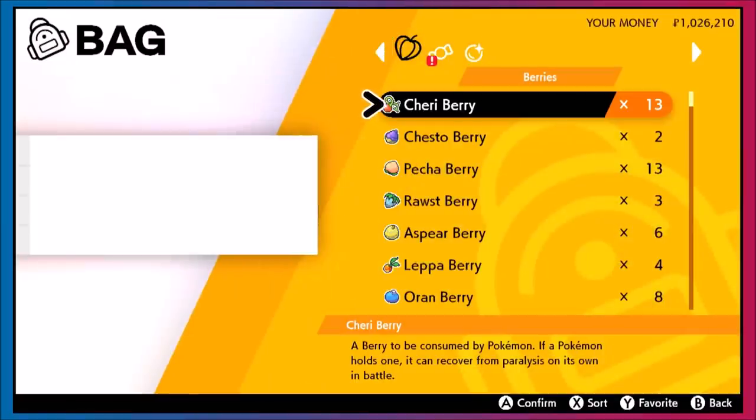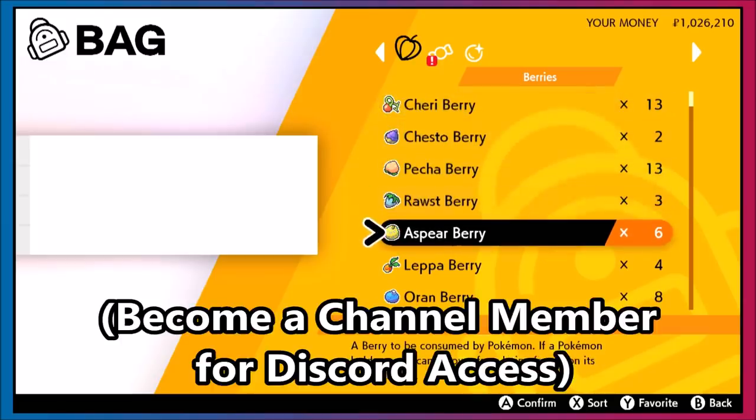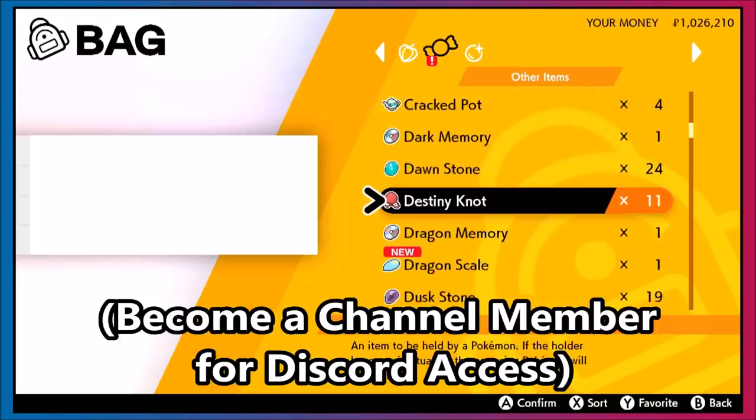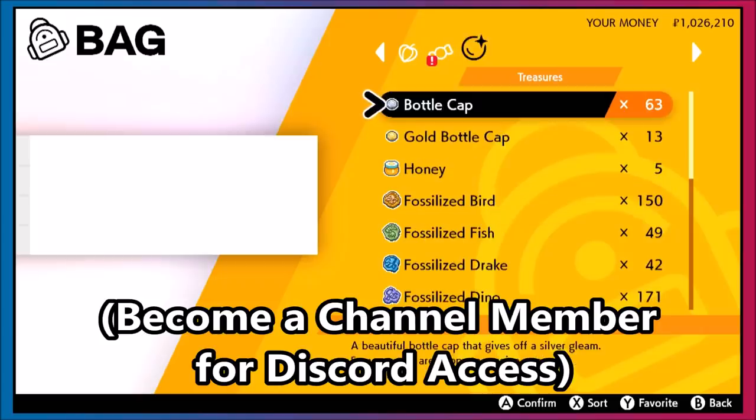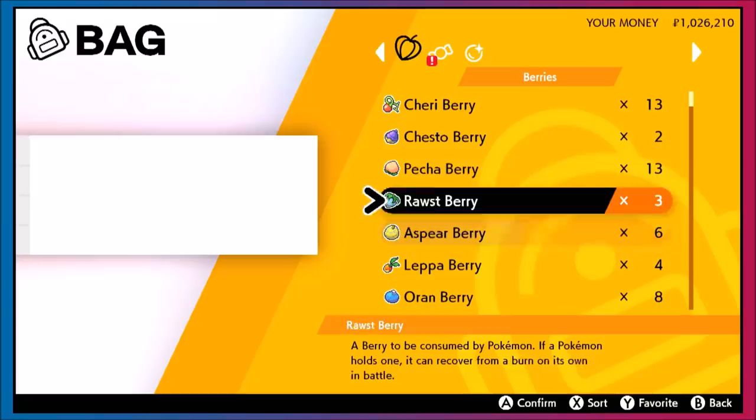This is coming from my fan Discord. Starshine discovered this and it's kind of ridiculous. So let's go check out what we can put in — berries, other items, treasures. You might be thinking, 'Oh, I'll put in a lot of treasures and get super awesome items.' No, let's look at berries.